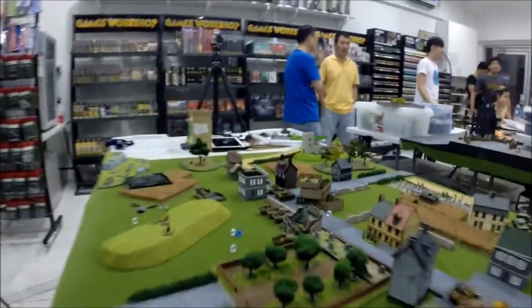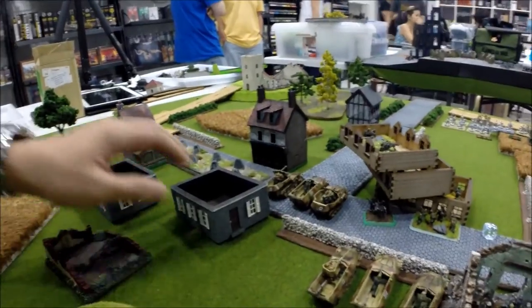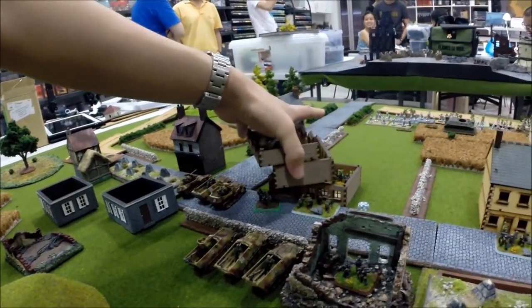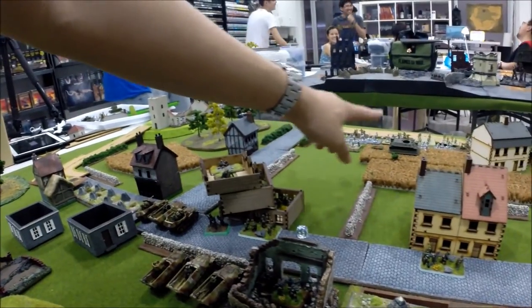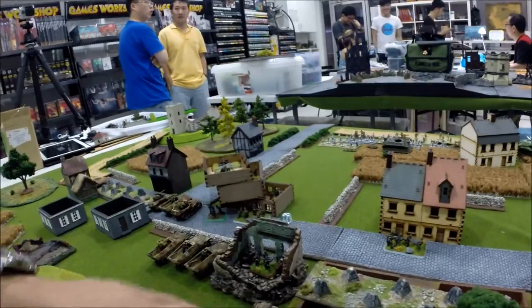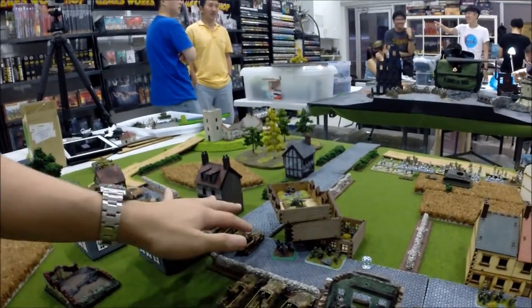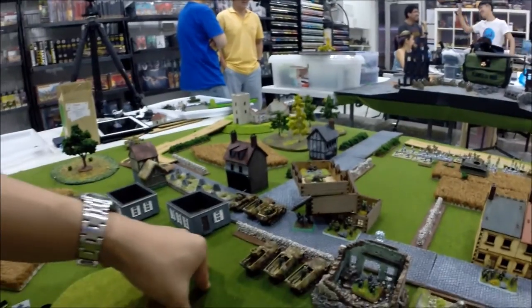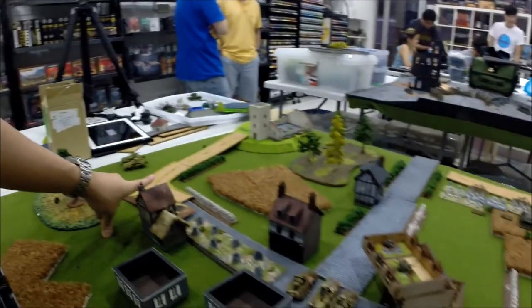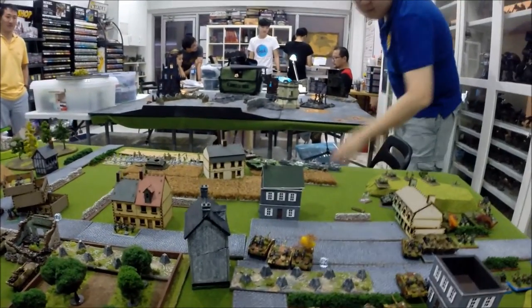On the centre flank, the HMGs have gotten over onto the building and should be pouring decent fire into the Russian lines. The grey team pushed over and above the buildings, and the half-tracks made it through a small gap to try and exploit. The 8 RADs are trying once again to take out the observer in the church belfry. Now moving to German Turn 3 shooting.